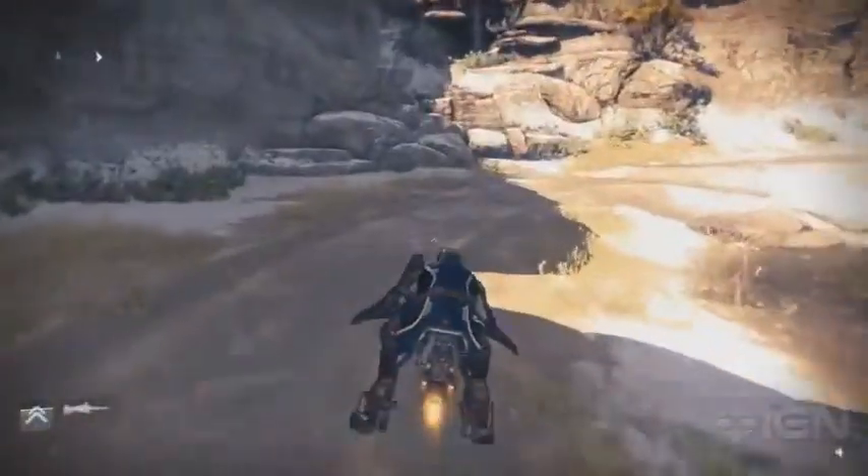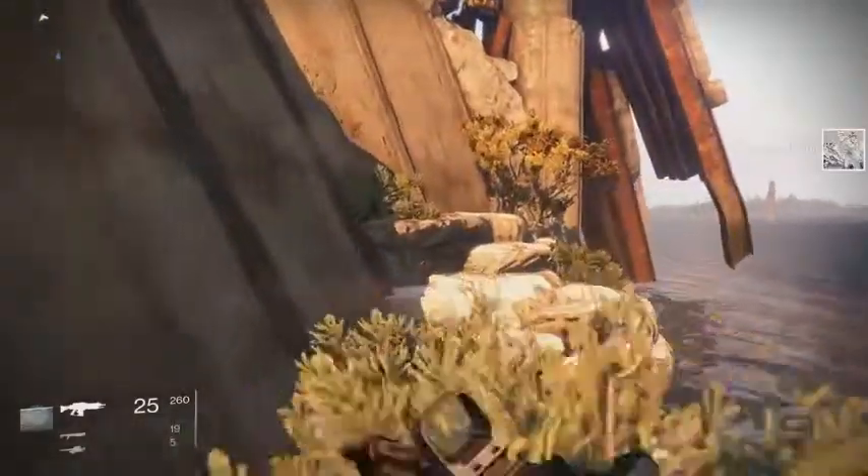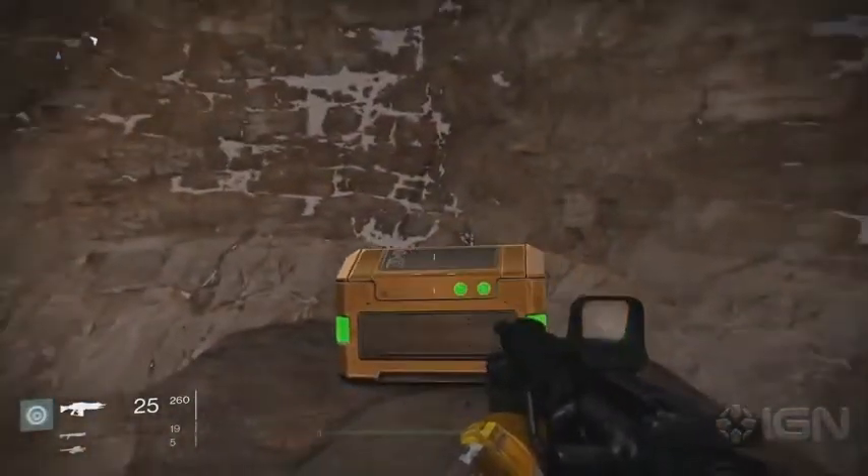When heading to the Forgotten Shore, you'll pass a little cave — hop in to find the next chest. If you continue following this path to the left, you can find a little overlook. Jump down onto the cliffs below and you'll find another gold chest.